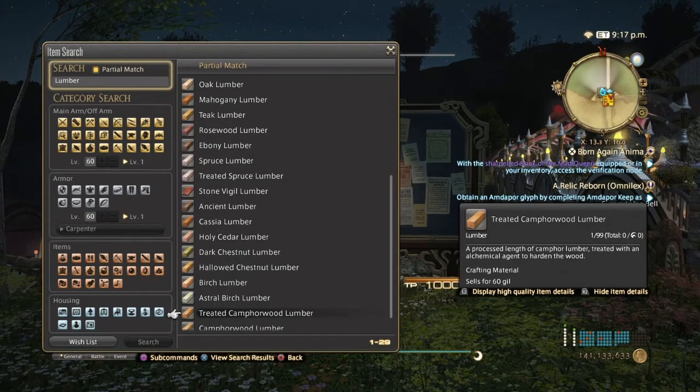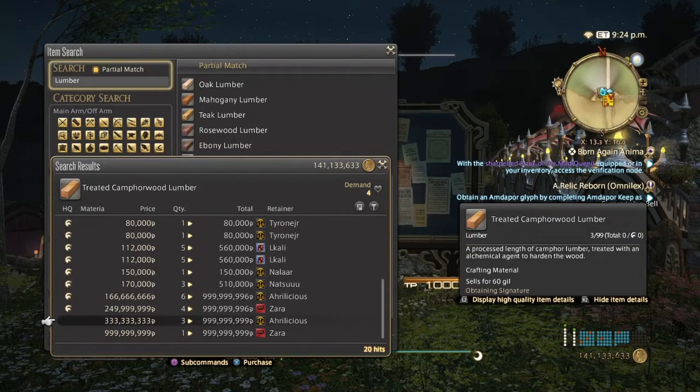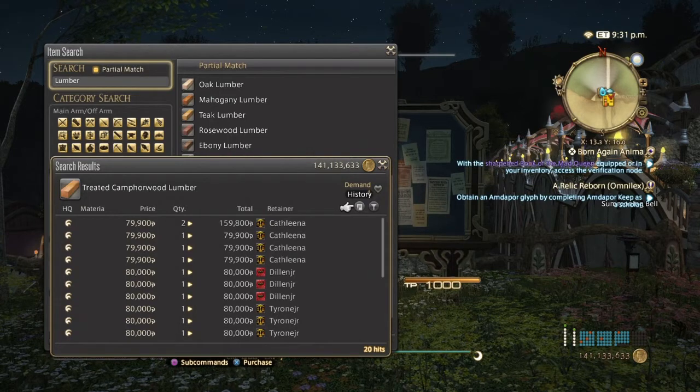Next we have Treated Camperwood Lumber, which was relevant back when Ikon crafting was a thing. Even though you're better off selling the four-star stuff, these are pretty expensive — high quality only, no normal quality surprisingly. On my server they've been bought out by one person, but they've been selling all day, and they're also used in housing items.